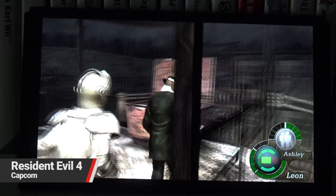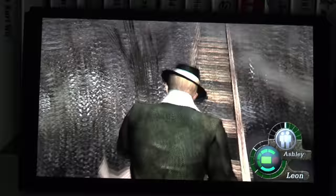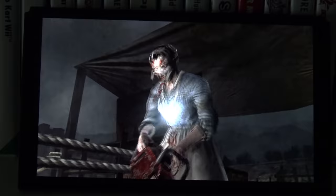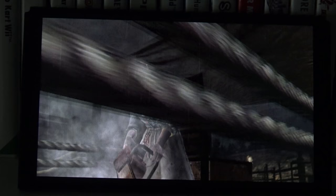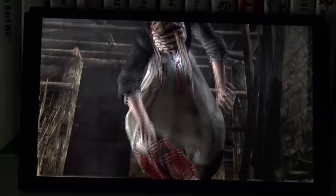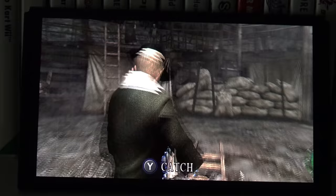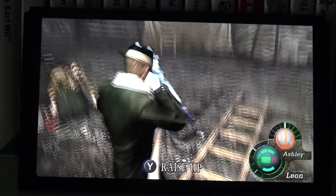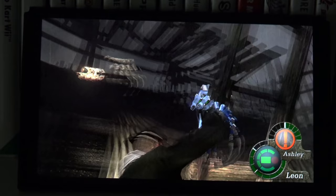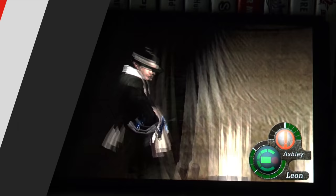Resident Evil 4 on the Switch does not have gyro controls still, but it does look great on this. This is not a colourful game but it is a dark one with quite high contrast, and when you get to areas like the castle, seeing some enemies with their black and red robes they really stand out. The ray gun also looks great — there are bright colourful flashes on this screen that just pop off. If you're in a Halloween mood and want to play one of the very best games of all time, this is a great way to do so.